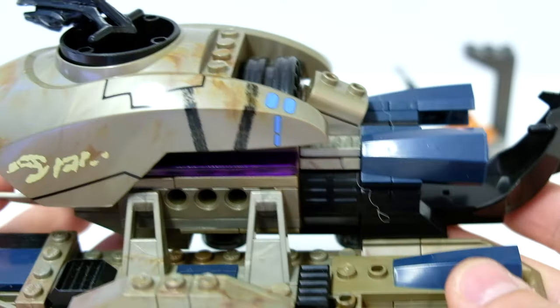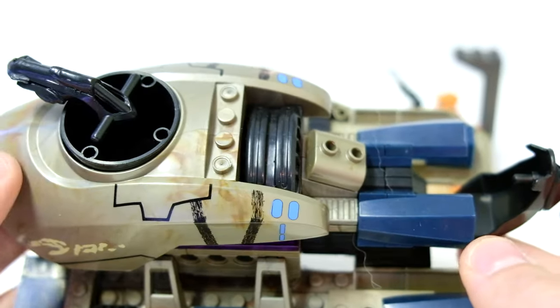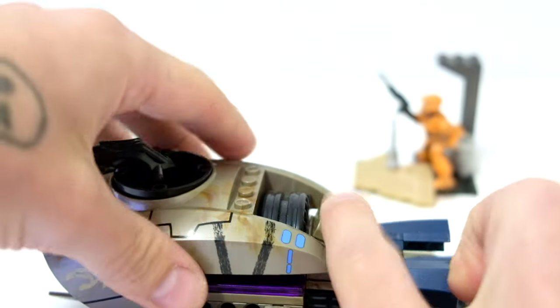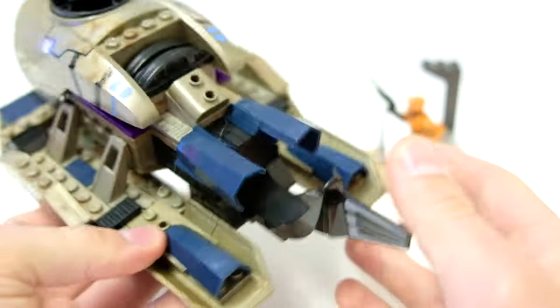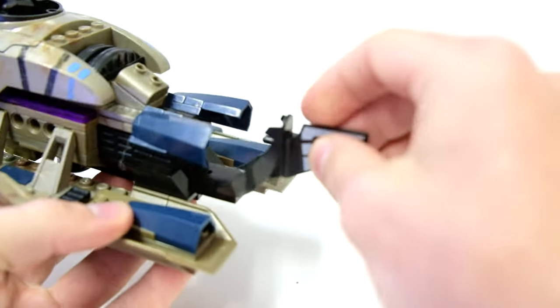And look at this beauty. I think this is our first ever set that was just 100% printed decals, and it shows — these are really nice. Mega made a lot of new pieces for the Brute Prowler, and it really shows. This fin at the back is nice and it attaches to the seat and the control panels.